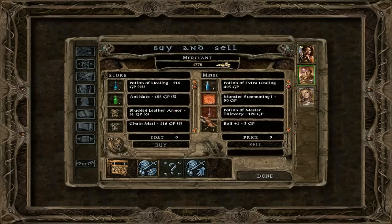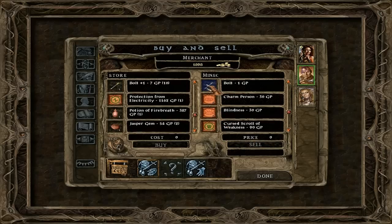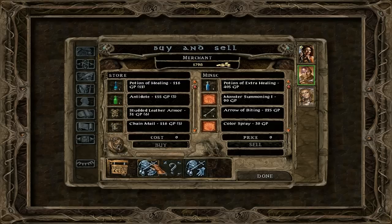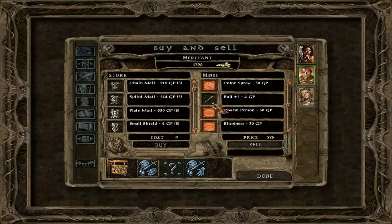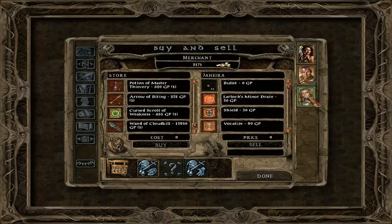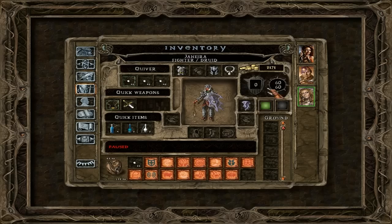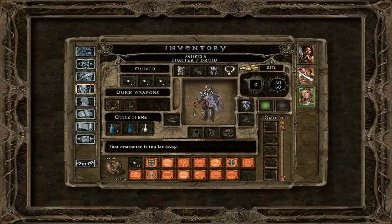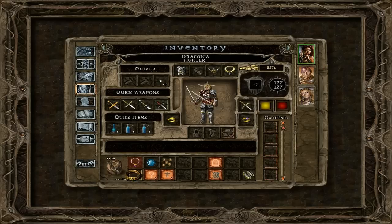Selling these — potion of something, bolts, some unidentified bolts to identify: Arrows of Biting, we don't need; Bolts plus one, we don't need; scroll of Cloud Kill as well. Now, do we have anything in our inventory that we don't need? I don't need to be close to sell stuff — I always forget that. I was always reminded by the earlier games that needed me to actually be there.